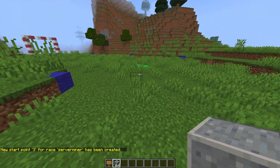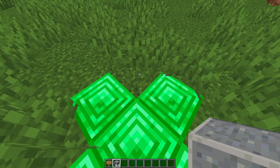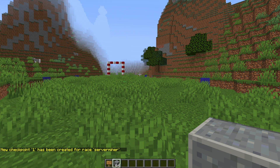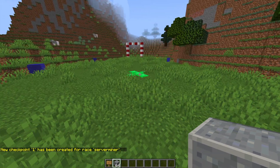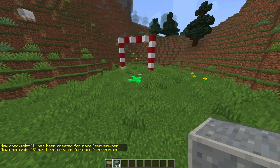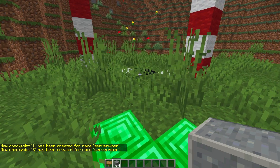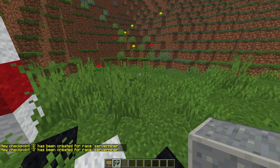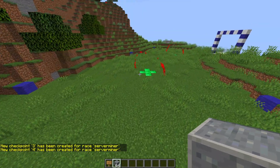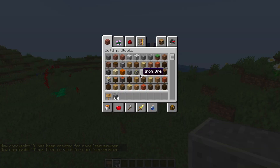Now we can go ahead and set some checkpoints. Go to wherever you want the checkpoint — I'm going to use these emerald crosses I made — and do '/RC add checkpoint' and then the race name 'serverminer'. That'll be the first one; you need a minimum of two. The final checkpoint you set is going to be the finish line. So there's the second, the third, and the fourth which is the finish line. You can see the particle effects showing where each one is, and players have to go through them.